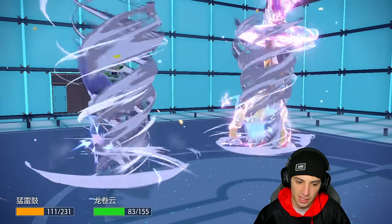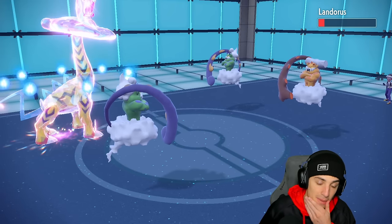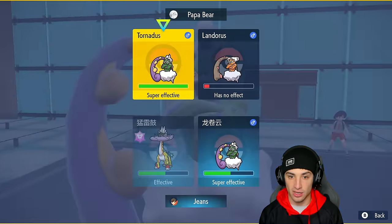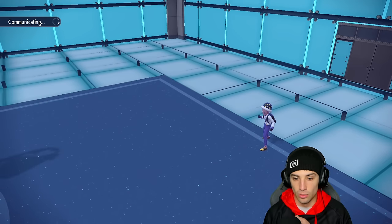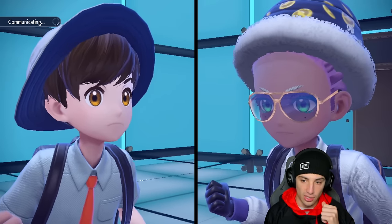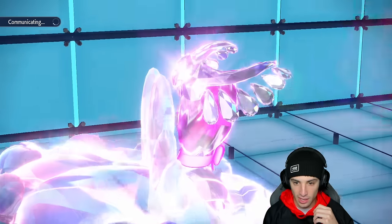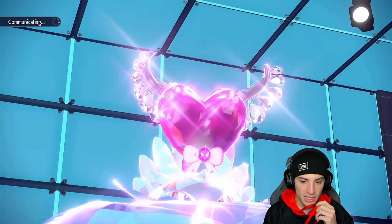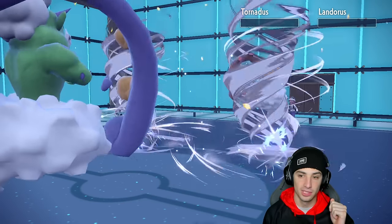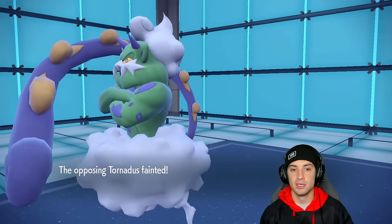Lovely Bleakwind Storm flies and I drop a Dragon Pulse — big time damage. Leftovers pop, lovely. From here I go for Thunderclap on Tornadus and Bleakwind Storm across the board. My Tornadus should outspeed theirs. Thunderclap comes out and brings it down — not even to Sash — and we're outspeeding. Another kill for Raging Bolt, hot start. Now they're forced to bring back Urshifu.